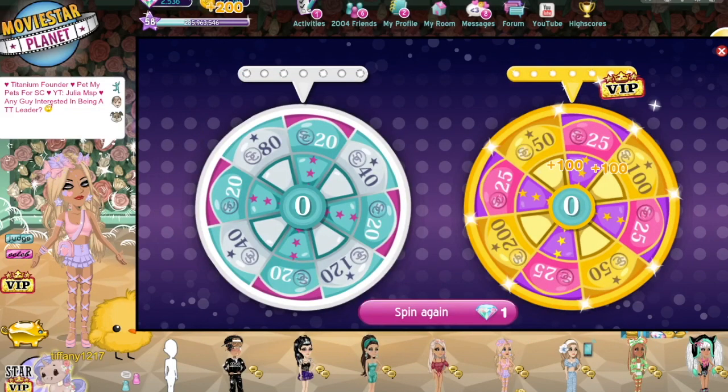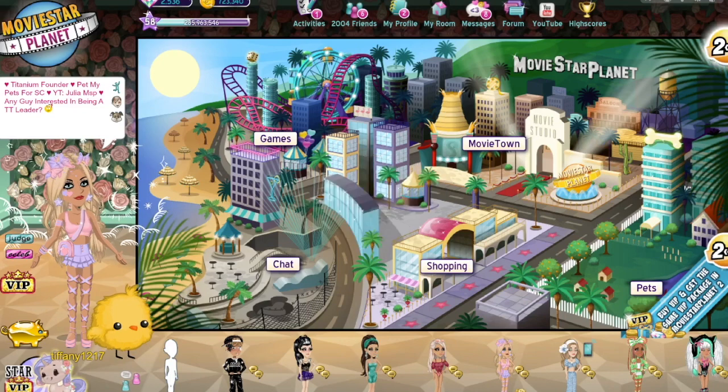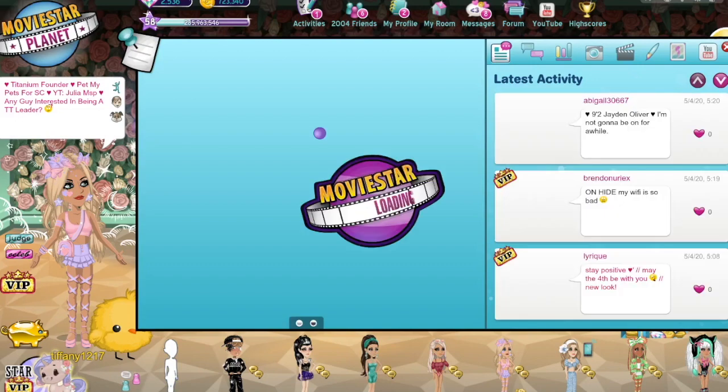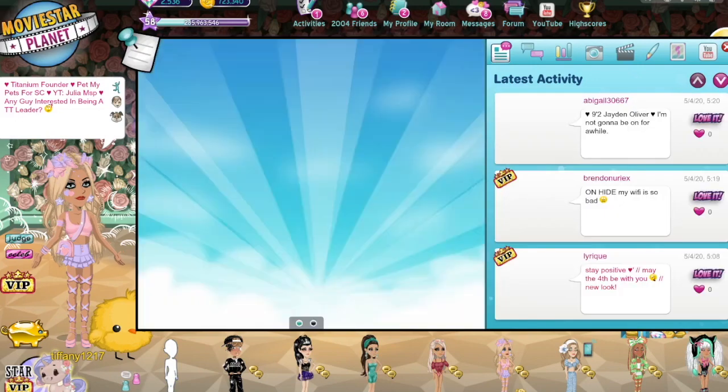Now that we have the VIP ticket and clothes, let's change into it — I can't wait. I also can't wait to have the unicorn as a pet. It's so funny how it matches this outfit. I really like how this outfit goes with the unicorn, maybe not the blossoms but definitely the colors of the unicorn itself — the purple and the pink close to this outfit.